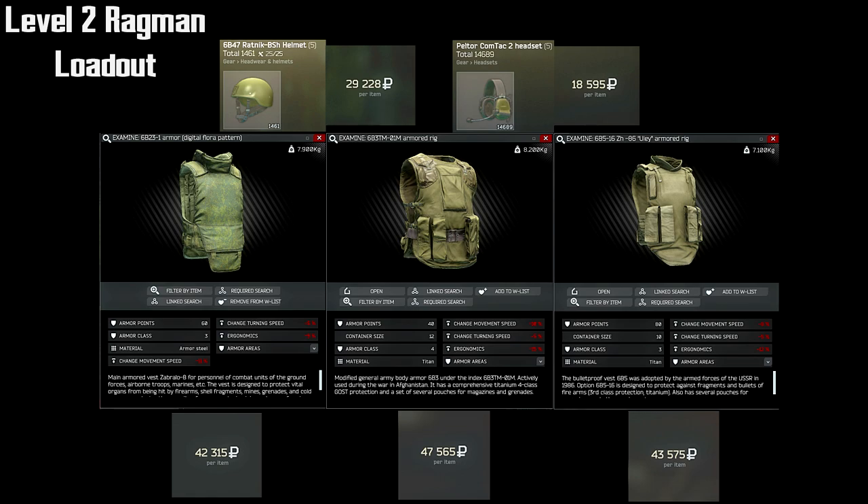We're going to stick to level one and two traders so we're not getting too far ahead for new players. For the majority of your leveling journey, you're probably going to be using the 6B47 helmet. It has a nice high ricochet chance, it's got a good price point, and it covers your ears while still allowing you to wear Comptacks. At level two Ragman, you're going to unlock Peltor Comptack 2s — these are excellent Comptacks for the price point and I'd definitely recommend using them whenever you can.